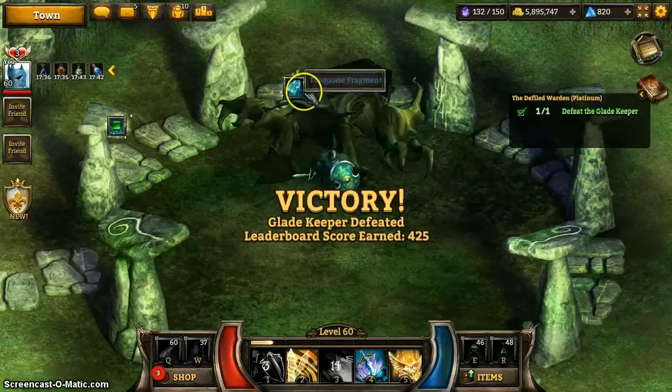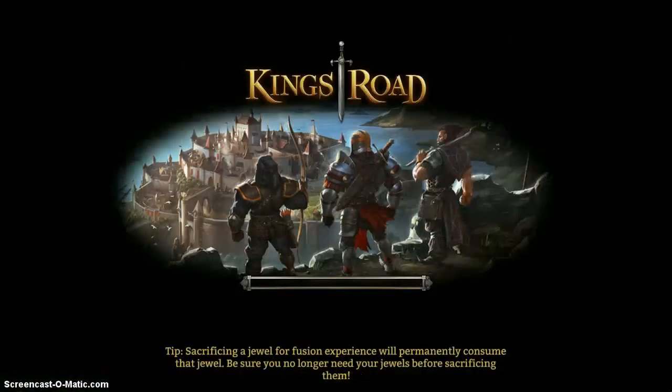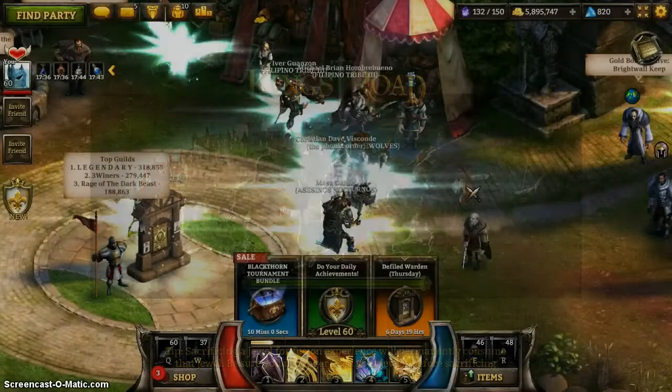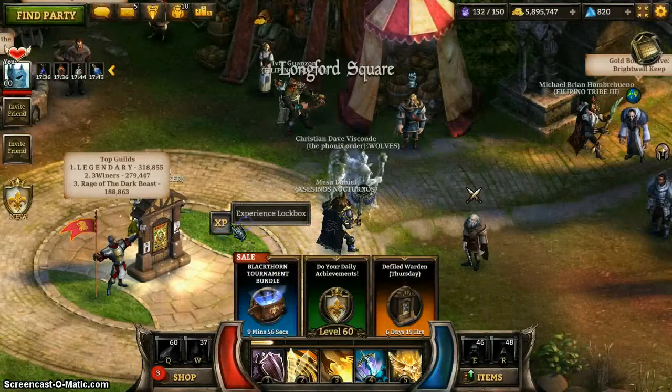Let's see what we can pull out of this lockbox here. Five Dragonstones — better than a Doogle hit. So those are the event runs. I hope they were enjoyable for you, and I will catch you in two weeks for the next event running video. Thanks for watching.